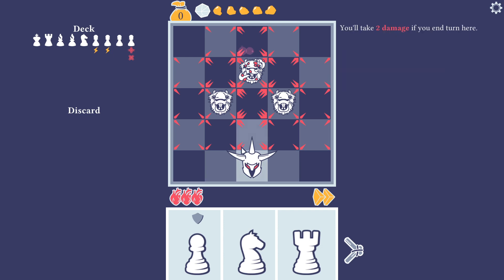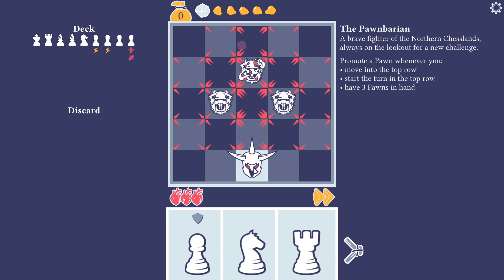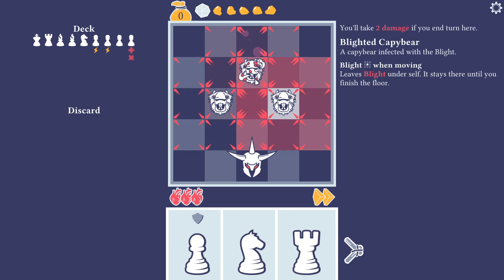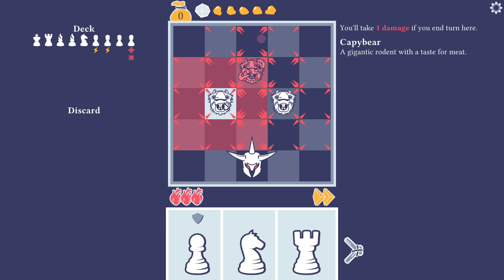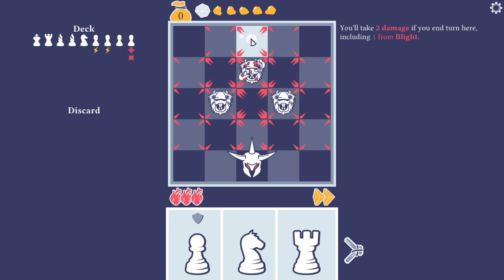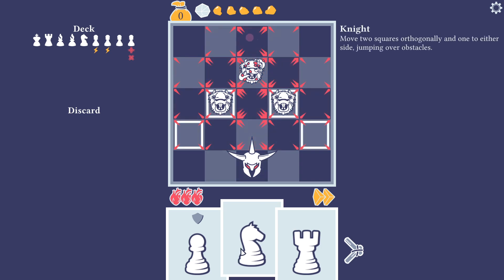The way this works is that I'm the Pawnbarian over here, and here you can see my enemies. If I step in any of these red zones I will take damage equal to the red marks shown, so for example here it's one damage, here it's two damage — you can also see it up on the top. Each monster has a special ability; for this capibara they just do regular damage, but this blighted capibara leaves blight under itself, and blight gives you additional damage from being there.